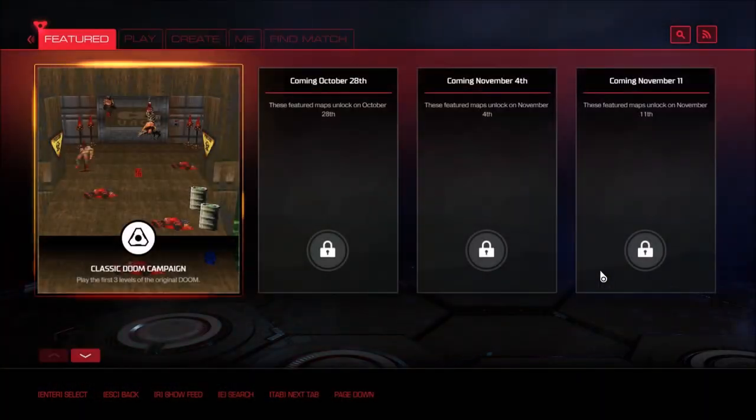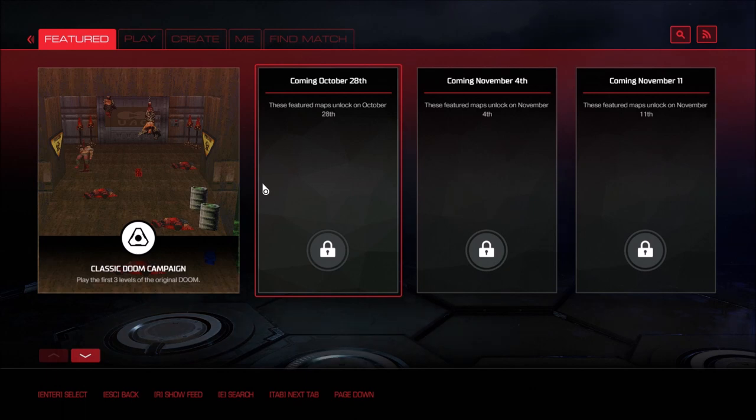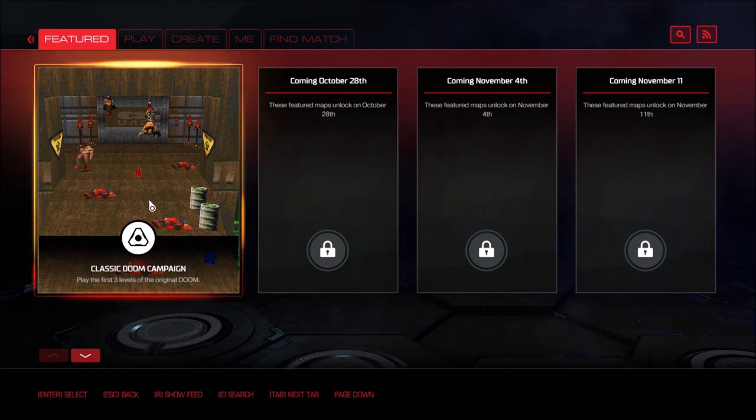We'll go ahead and click on that. You see the new interface for SnapMap and all this coming soon official id/ZeniMax stuff. They just added boatloads of new modules, content, features, and scripts for Doom 2016 maps and co-op levels. They also added something new — you can now do classic Doom campaign SnapMaps, create co-op classic Doom, or do multiplayer classic Doom.